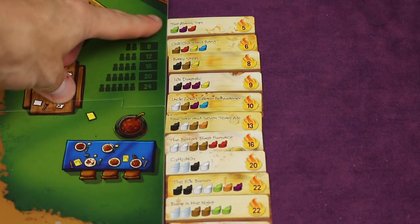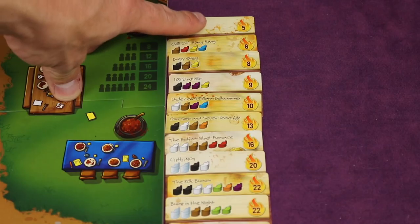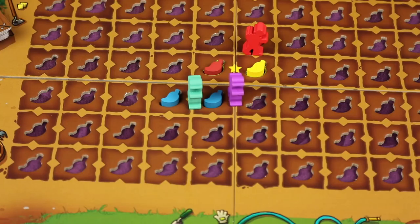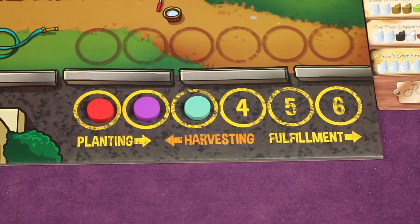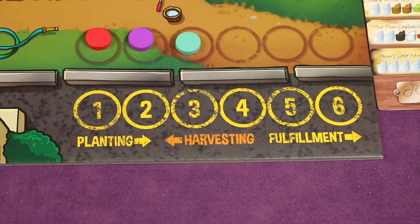You could also complete one recipe by turning in the required peppers from behind your shield and taking the recipe card, which is worth a set number of points — the harder the recipe, the more points. Or you could sell peppers from behind your shield, getting one dollar for every two of that pepper type currently out on the field. After fulfillment, the round restarts with another auction and turn-order bid.